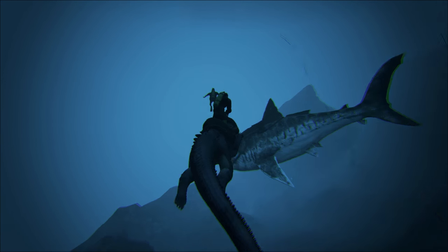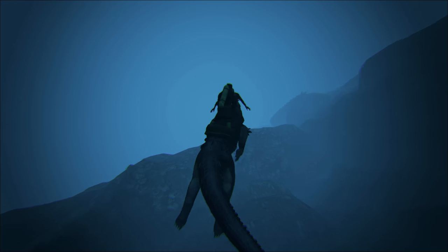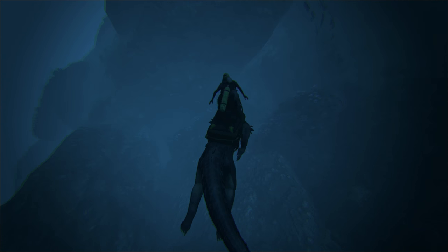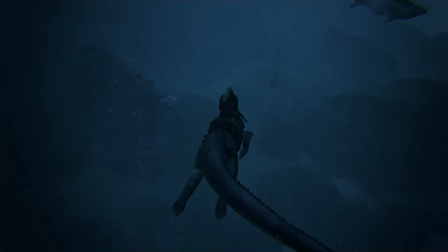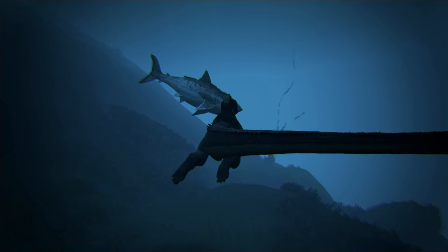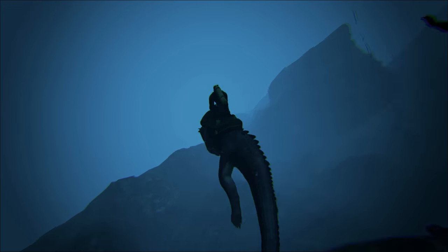If you have your enemies on megalodons or mosasaurs or whatever, you could sneak up on them with your crocodile, lunge at them underwater, and knock them off the mount and then kill them. While they're underwater, they can't shoot guns at your crocodile or anything. So what are they going to do? Nothing — they're going to sit there and watch as you kill everything.